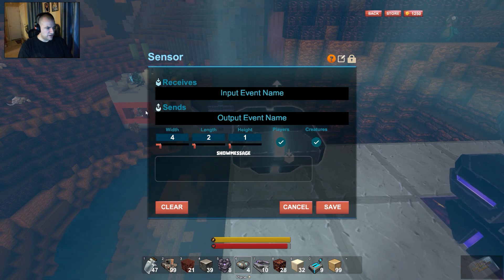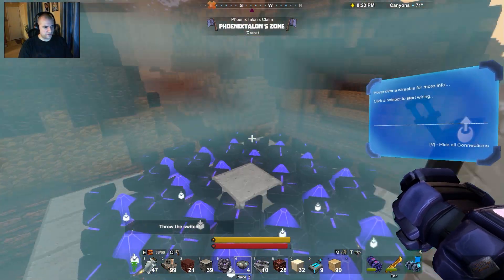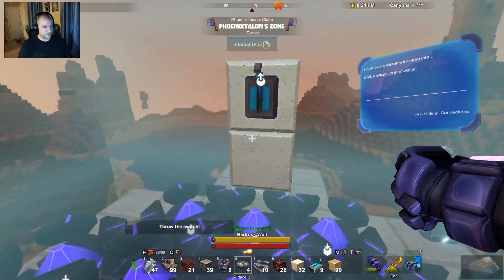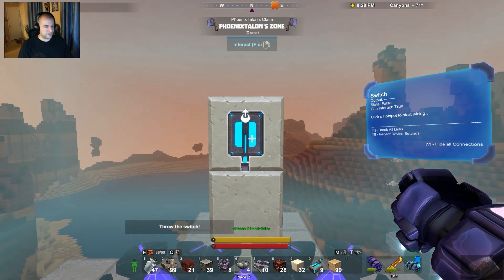This is a seven by seven platform so we're going to set the sensor for seven by seven with a height of about three. We don't want creatures to accidentally activate this. So we'll set it to throw the switch — when we're in here it'll say 'throw the switch.' Now we actually know how to use this thing.